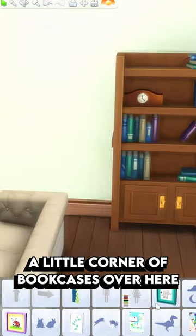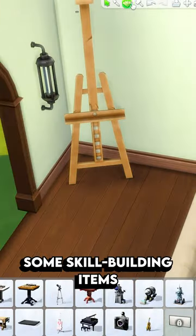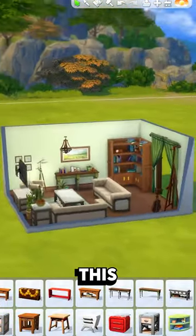A little corner of bookcases over here, and we want some paintings obviously. Some skill building items and of course a bunch of clutter everywhere. And that's how you go from this to this in The Sims 4.